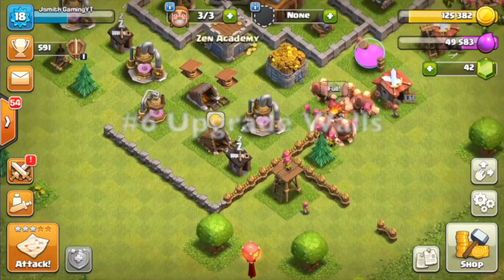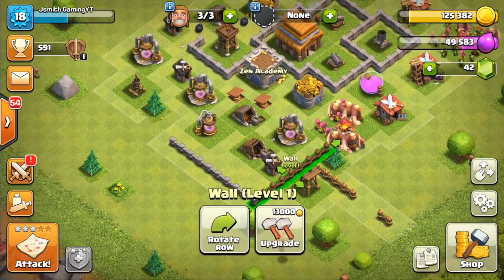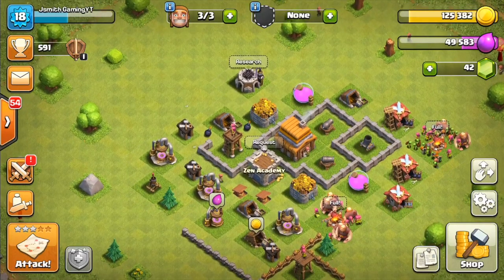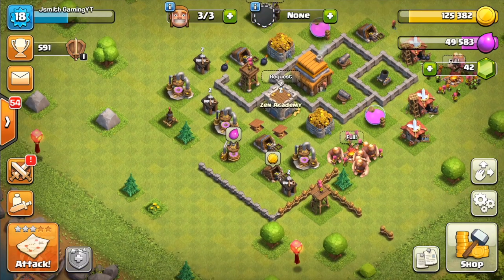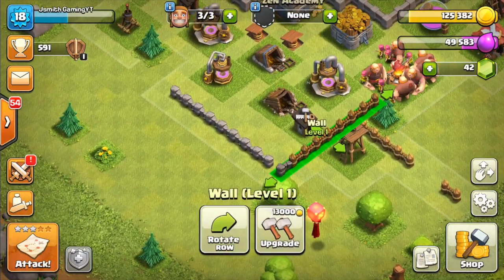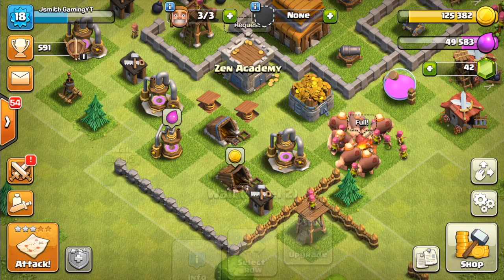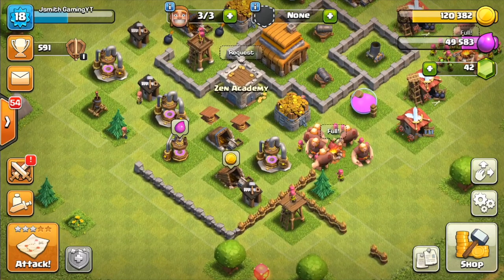While everything else is upgrading, what I would recommend is upgrading your walls to level three. Level three is the Town Hall 3 max standard. The reason I say that is because everything else previously on the list besides placing defenses and upgrading the clan castle is elixir-based, so you're gonna have some extra gold on hand. I'd recommend going ahead and upgrading these walls to level three. So I'm gonna go ahead and upgrade this wall — just get one off the bat — and that's what I'll be doing while everything else is upgrading.